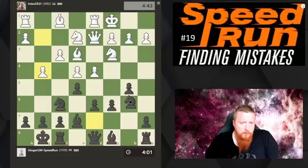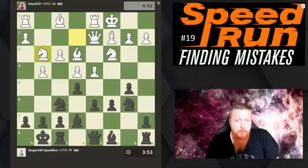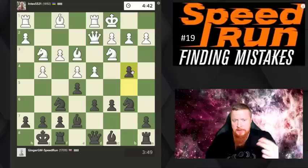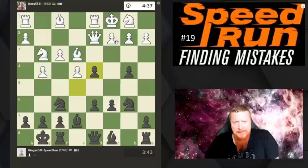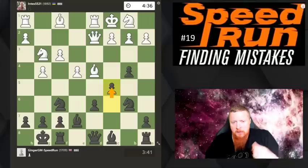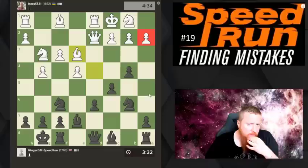Every move I want to play has to have purpose. The other idea of c6 is to advance b5. My opponent is playing extremely quickly, which is very risky for him. We've got a very interesting situation where we're both attacking on opposite sides of the board. In this situation time is very important - whoever strikes first wins. He wants to kick me away and push, but I want to get my idea in first. I'm going to attack that pawn now.